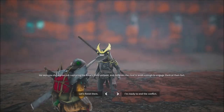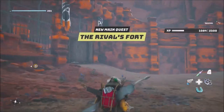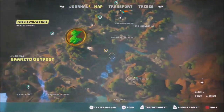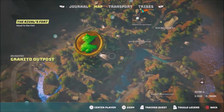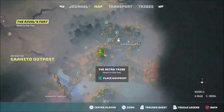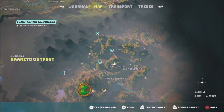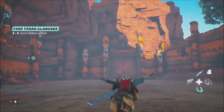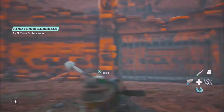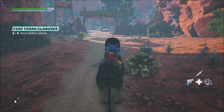They only have one place left — their actual fortress. We're going to take that out, boys — and we'll almost have everything completed on that side. I'm ready to end the conflict — let's do this. I'm pretty sure I uncovered this place already for fast travel. We can do these little puzzles while we're on the way to the fortress — might as well.